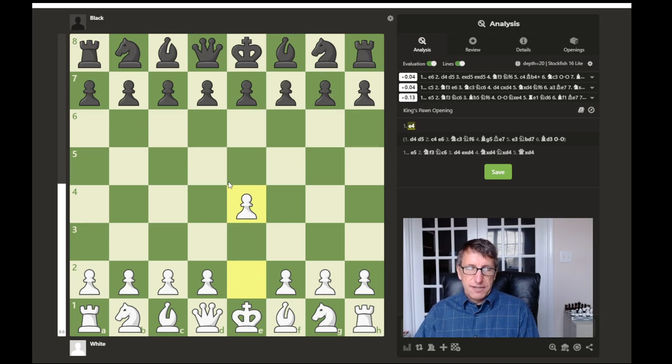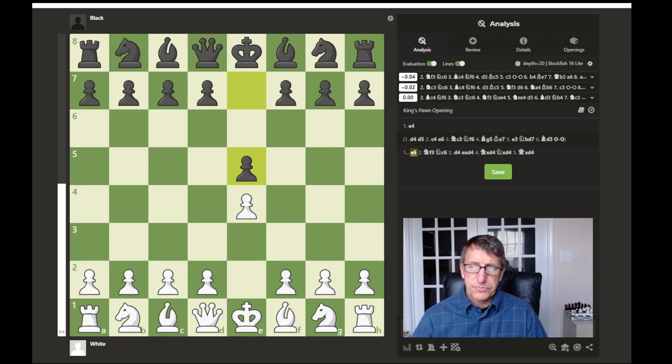The way you control the center is by putting pieces in the center, but more importantly, placing your pieces where they can attack the center. This pawn jumps into the center but it's attacking the d5 square. The opponent plays e5, doing the same thing — jumping into the center, trying to control it, and attacking the d4 square. Opening principle number one: control the center. Because in the center, you can more easily move to other areas of the board, and your pieces will have a clearer path to get anywhere.